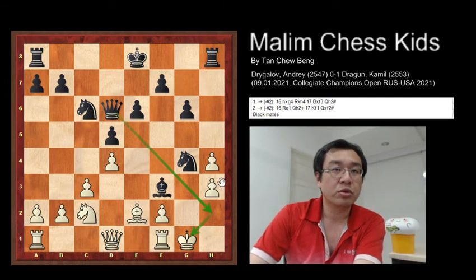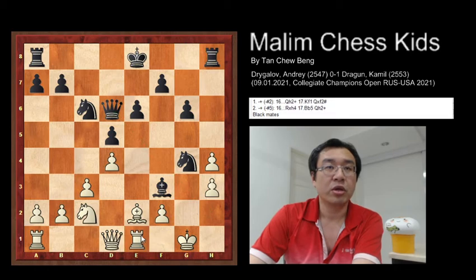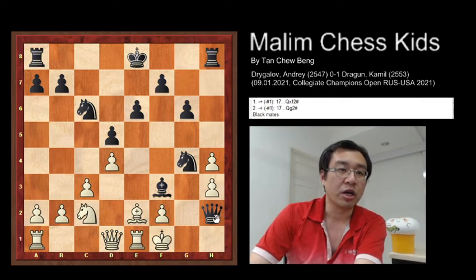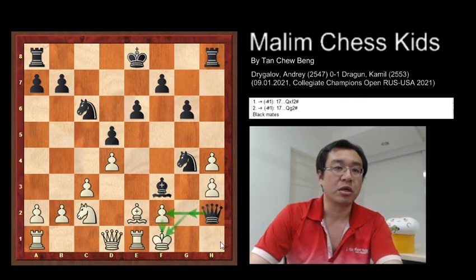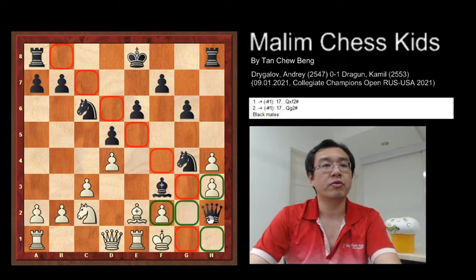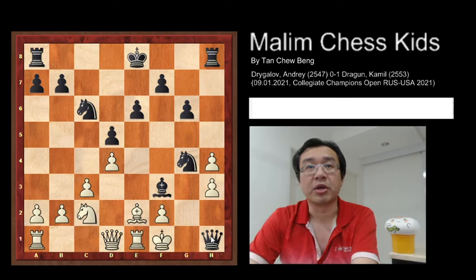And if you use the rook to move away, the queen will just go to H2 and check the king. Now the king moves inside, and you have two ideas of checkmate: capture the pawn and checkmate, or you have queen to G2 and checkmate as well. Also, you can move to H1 and that will be checkmate as well.